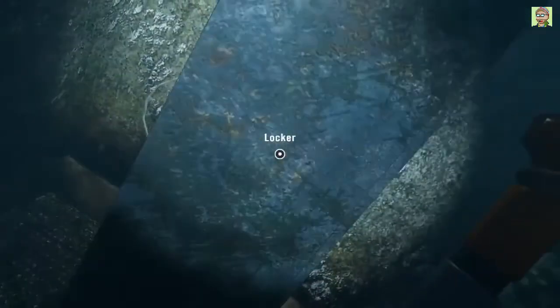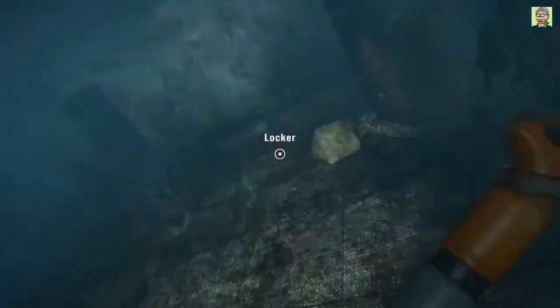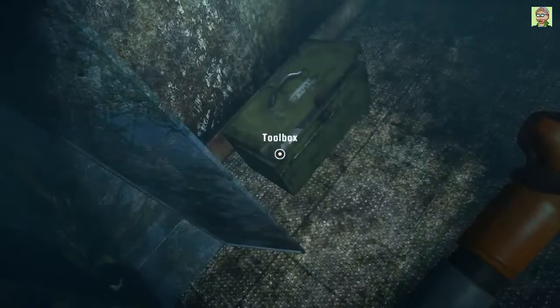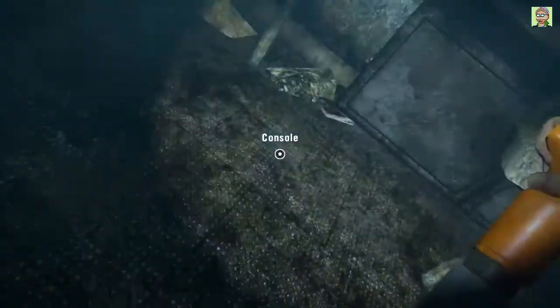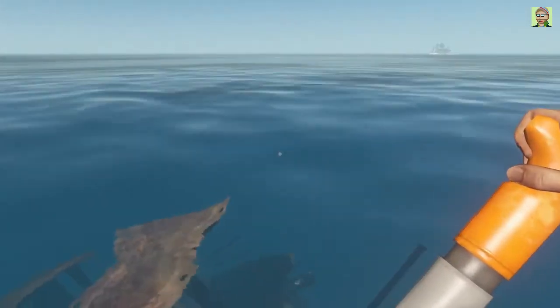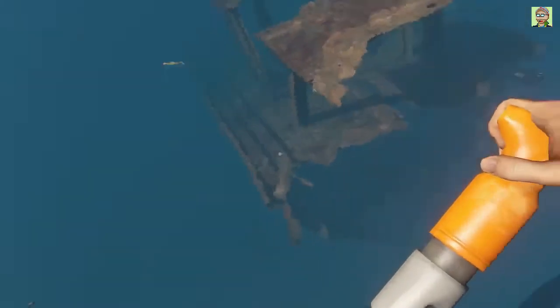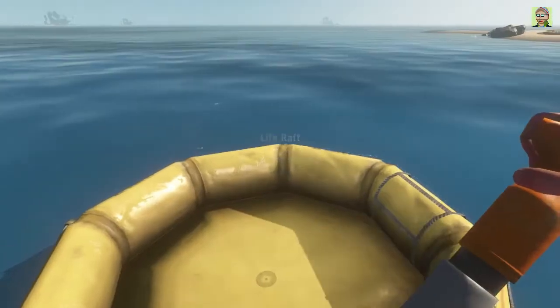Open the door here. Got some cat stuff. More cloth. Duct tape. Another jerrycan. Let's get out of here real quick. There should be another ship right nearby, I think it's a little bit further that way though. I'm not sure. We good? We good.